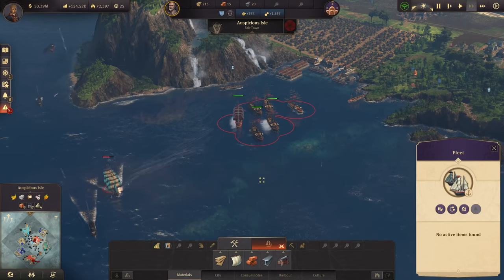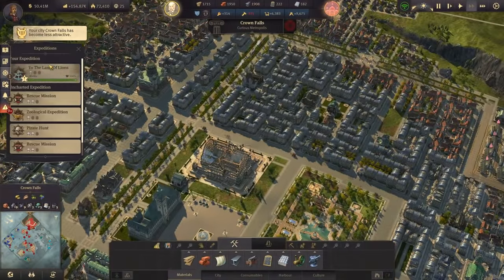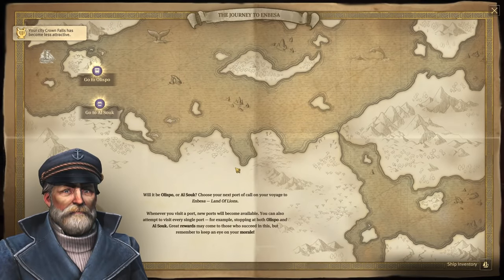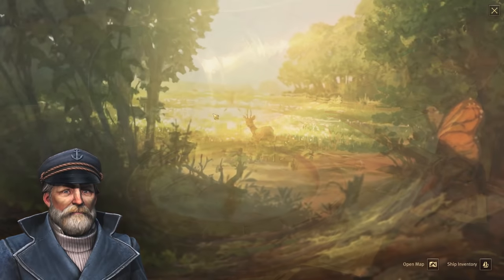Another thing I need to do — the expedition to the Land of Lions has started with the first events. Whenever you visit a port, new ports become available. We can attempt to visit every single port. We have Olispo or Al-Suk right now — let's go to Olispo.